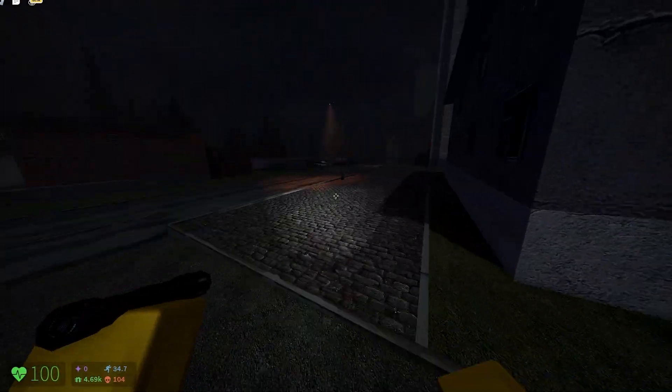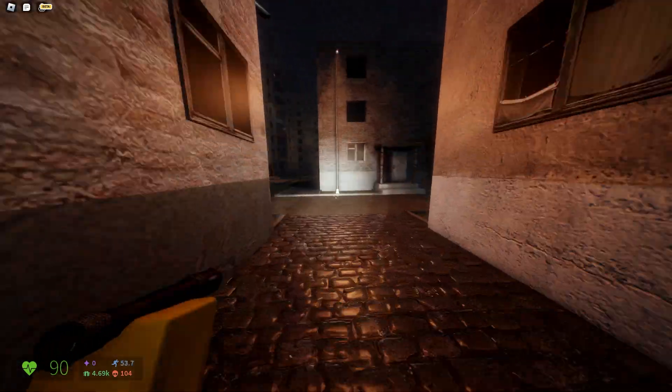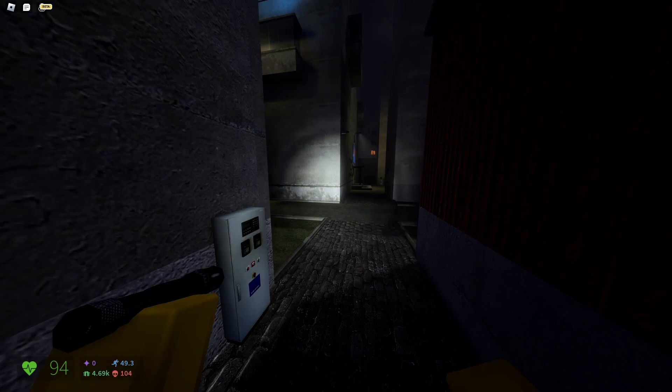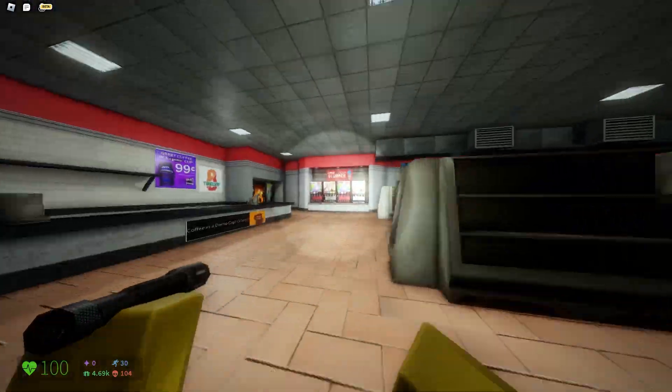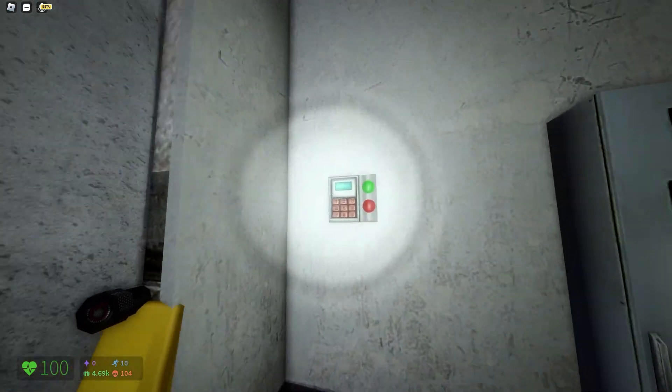Alright guys, so there's a secret that could be game-changing in Niko's next bots. This takes place in the 812 store on the GM Russia map. If you head inside the store and go to the very corner back here, you will notice a keypad.